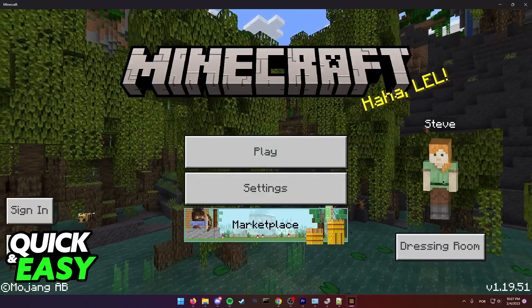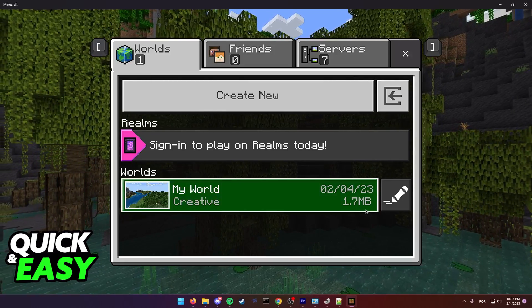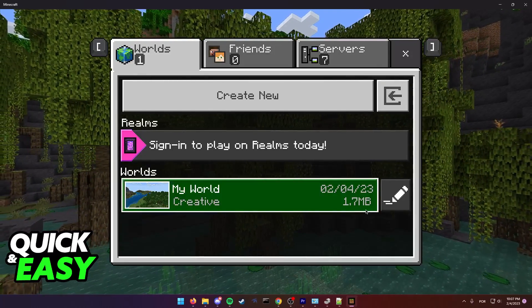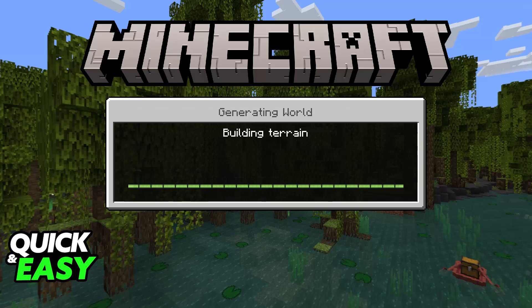First, open up your game and click on play and choose the world where you are having the issue to join it. You are going to need a friend in order to do this method. What you have to do is join the world and you usually get stuck at the building terrain screen.